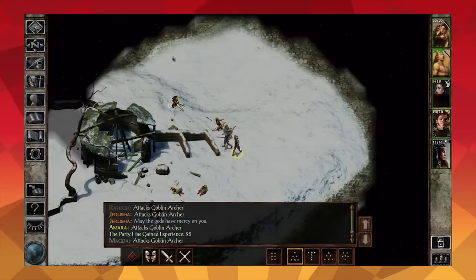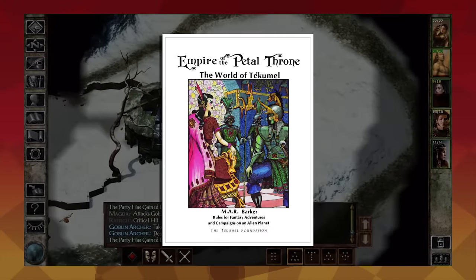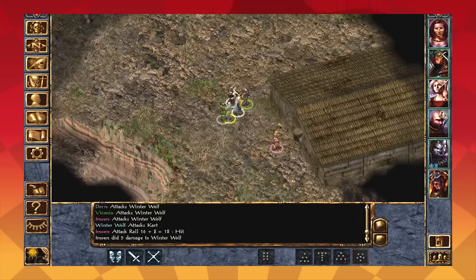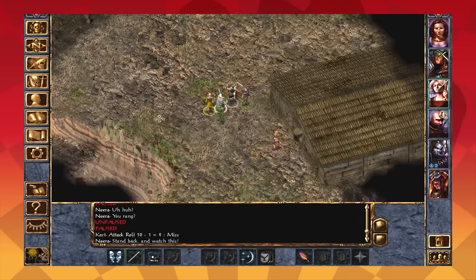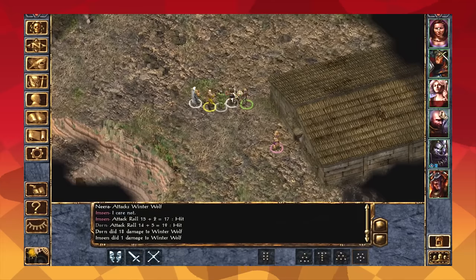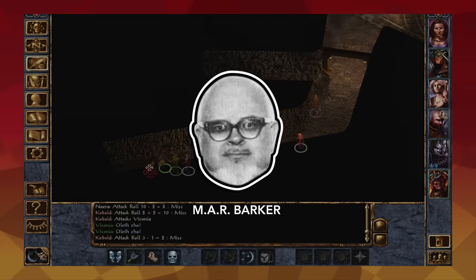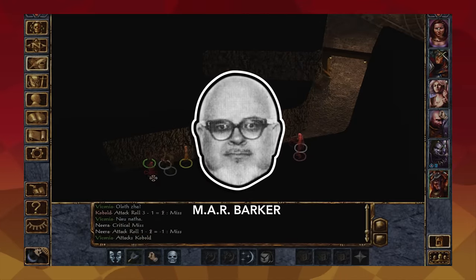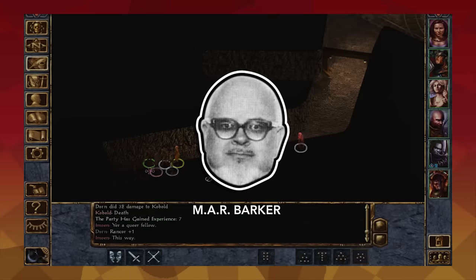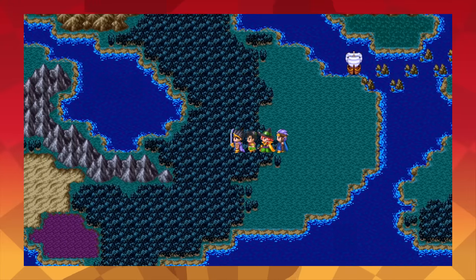Critical hits are old. They come from Empire of the Petal Throne, a tabletop role-playing game written in the mid-70s, similar to Dungeons & Dragons but with sort of a sci-fi Mesoamerica vibe. The game had the concept of a lucky hit — if your character attacked someone, you rolled a 20-sided die to see if you hit, and if you rolled a 20, your character did twice the normal amount of damage and got another roll. Get a 20 again and you dealt a killing blow. The game's designer, Mar Barker, wanted the lucky hit to simulate hitting a vital organ in combat. The idea spread to other tabletop RPGs as the critical hit, and eventually to video game RPGs.